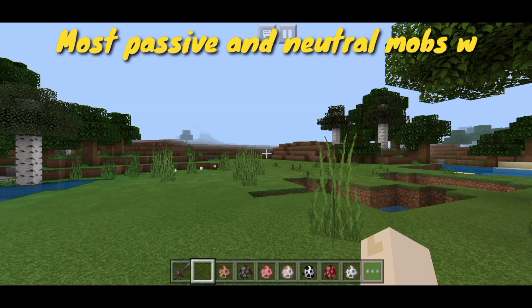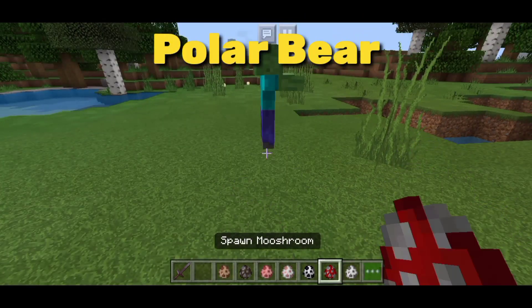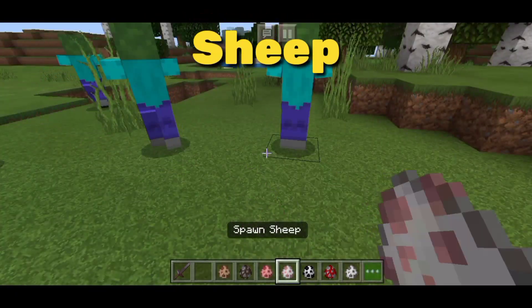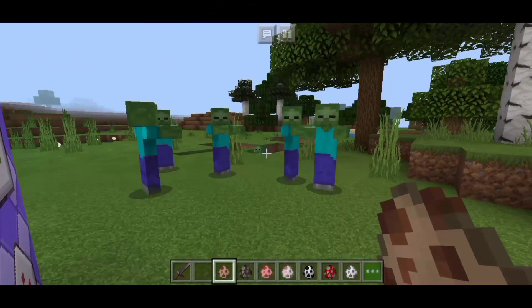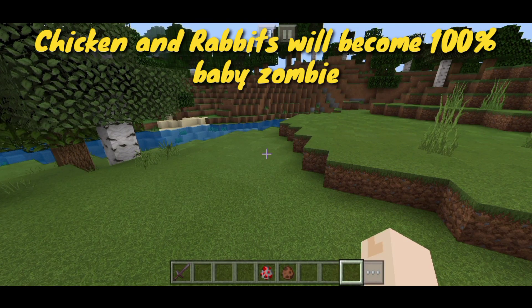Most passive and neutral mobs will become a zombie. Chickens and rabbits will become 100 baby zombies.